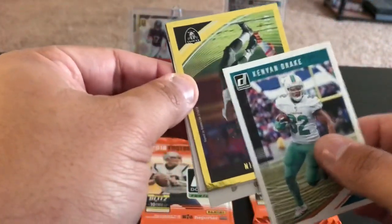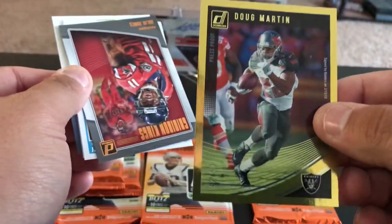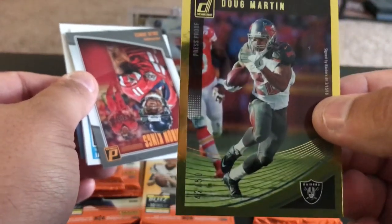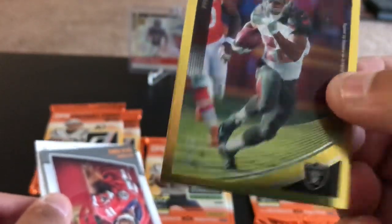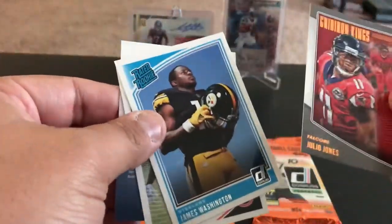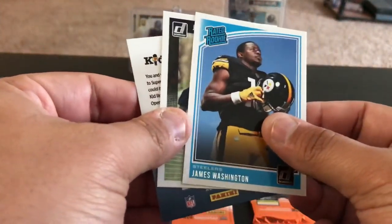This one's not a die cut — this is Doug Martin in a Bucks jersey with the Raiders logo. That is 42 of 50 press proof. So a couple of golds — one die cut, one not. Julio Jones, Gridiron Kings, Raiders Rookie James Washington and Javon Wims rookie.